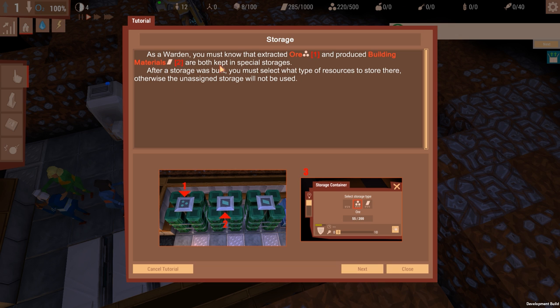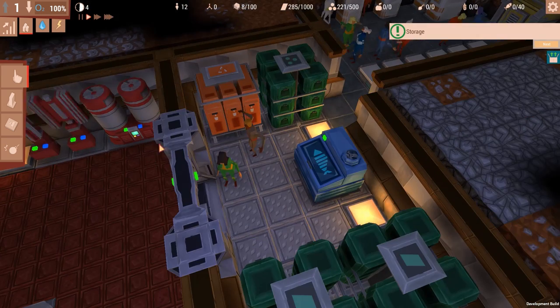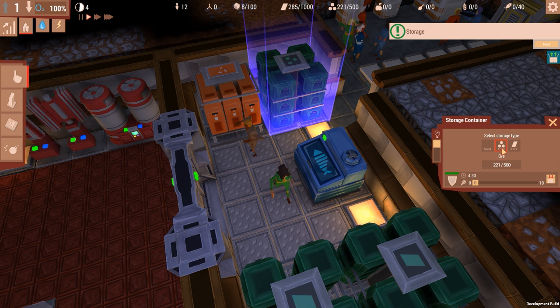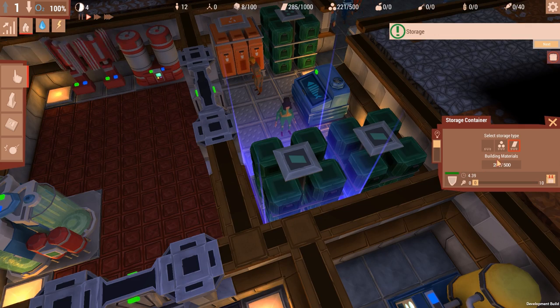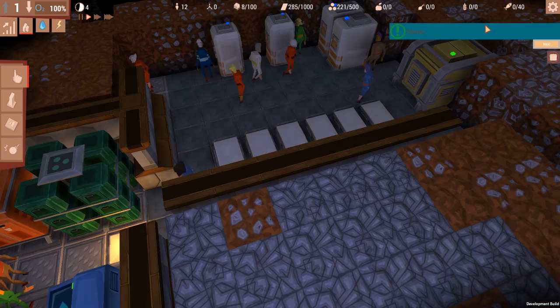No one's farming. Oh well, never mind. Extracted ore has produced it. As warden, you must know that extracted ore and produced building materials are both kept in special containers — storage containers. After storage was built, you must select what type of storage. This one takes ore. This one takes building materials. And this one must also take building materials. Unassigned will not be used.